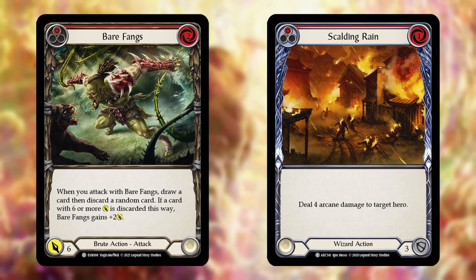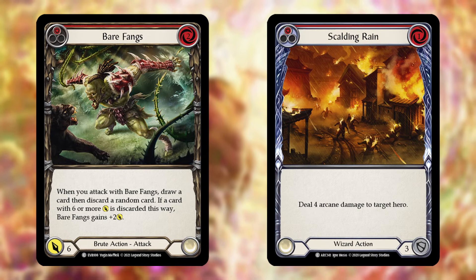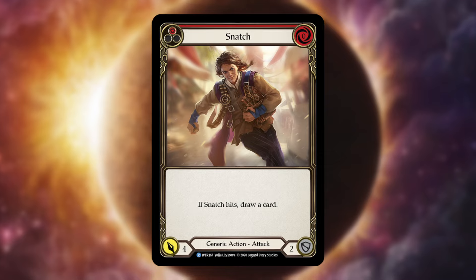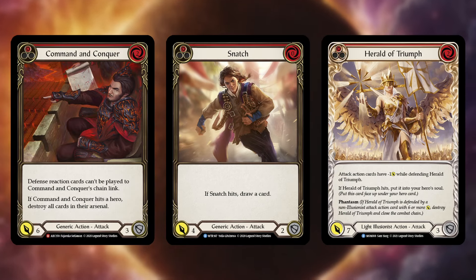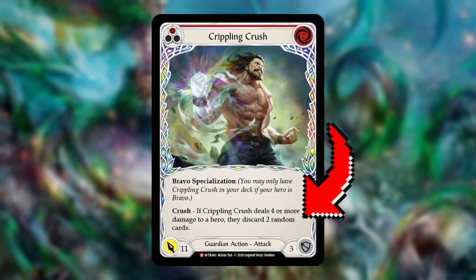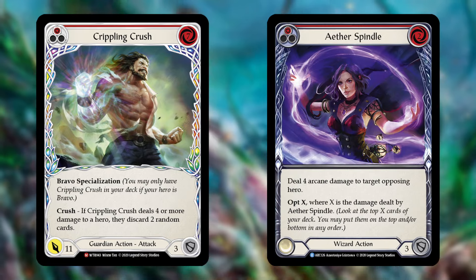Attacks like Bare Fangs or spells like Scalding Rain are generic, meaning there's nothing else attached when you take that damage. On-hits, however, are far more important. Cards like Snatch, Red in the Ledger, and Aether Wildfire all have powerful effects that trigger when they hit, and being able to block these is crucial to winning a game. Your equipment comes in clutch here, as oftentimes these on-hits come with either a breakpoint or have evasion with things like Dominate or arcane damage.